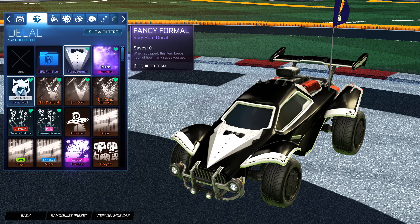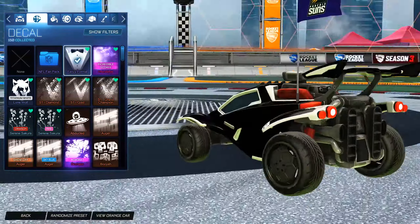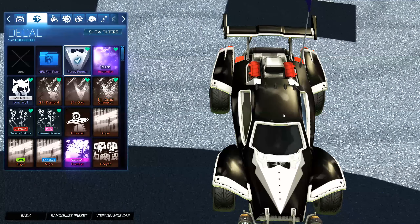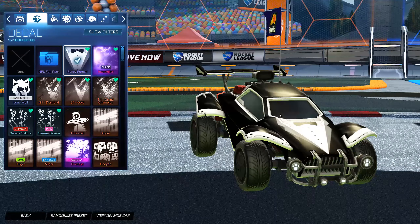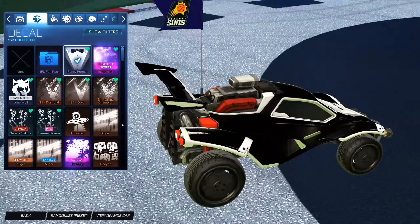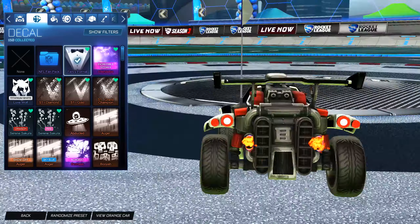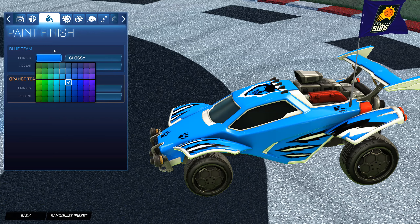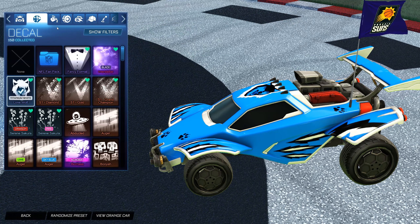And then we've got Fancy Formal. This was in the item shop a couple months back. This thing is amazing — there's very few decals out there that are almost all black, or with just a bit of white in there, and the Fancy Formal has that. Really dope, right? Because if you go to the colors here, you can't make any of your primaries black — you have to get a specific decal. So that's what the Fancy Formal provides.